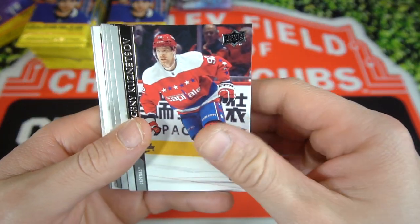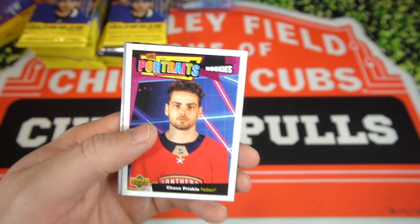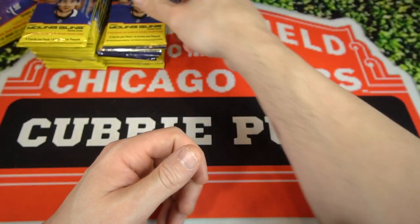We got Kuznetsov, Ryan Reeves, Kyle Connor, Jacob Vrana, and a Chase Prisky UD Portrait Rookie. These don't really hold too much value, but still kind of cool to pull those. And Ryan Hartman.